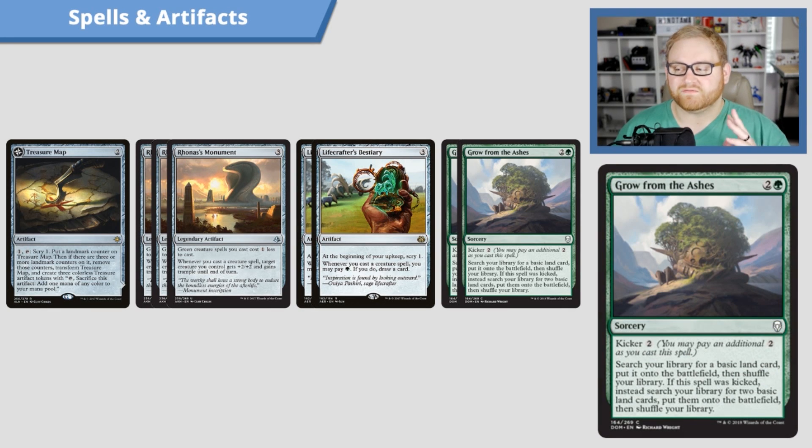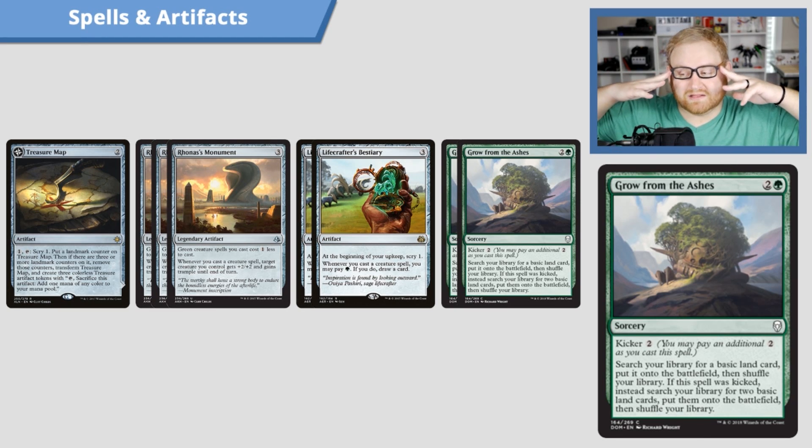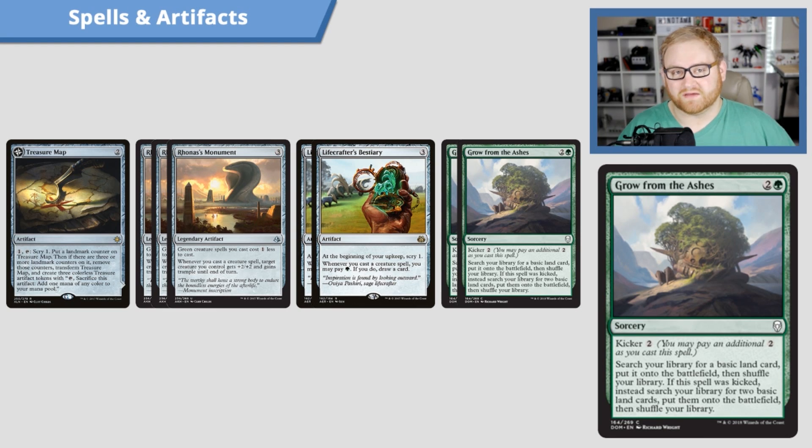To get some lands out of our deck, we have two Grow from the Ashes. It's a three-mana spell with a kicker for two. Search your library for a basic land card and put it onto the battlefield untapped, then shuffle your library. If kicked for five mana, instead search for two basic lands. Grow from the Ashes is ridiculously powerful — I love this card. I think it's probably better than Hour of Promise, where you get two lands coming in tapped with two-two zombies. Coming in untapped means we have so much more to work with on that turn.